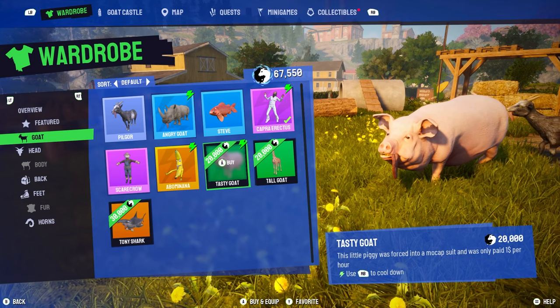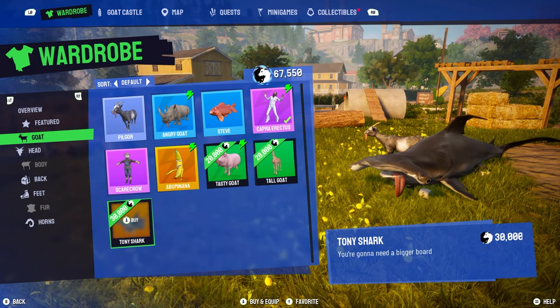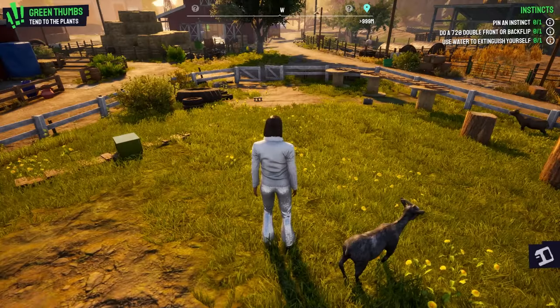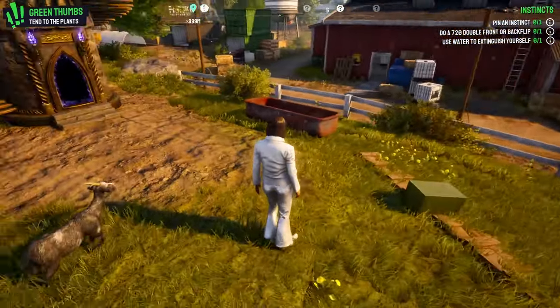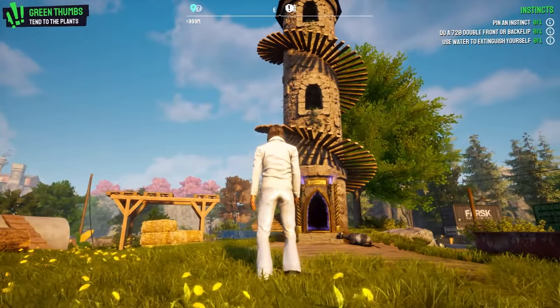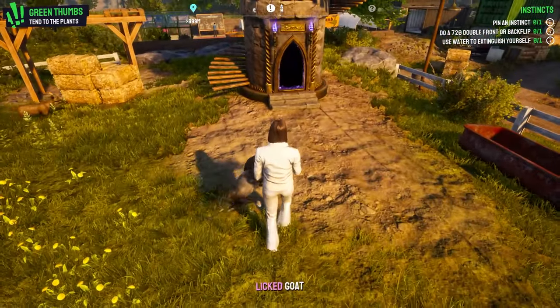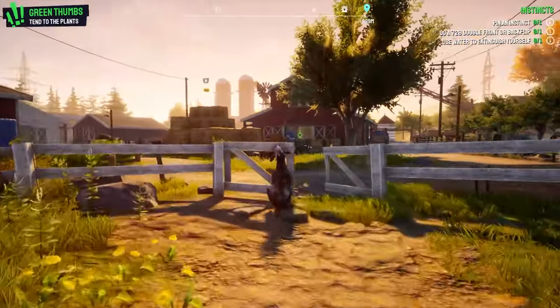There are a couple of goats you can purchase, and another one you get by purchasing the special edition. There is one more that you need to complete the game and upgrade the tower to be able to get. There is also a farmer boss battle, and once you complete that you will unlock the farmer.